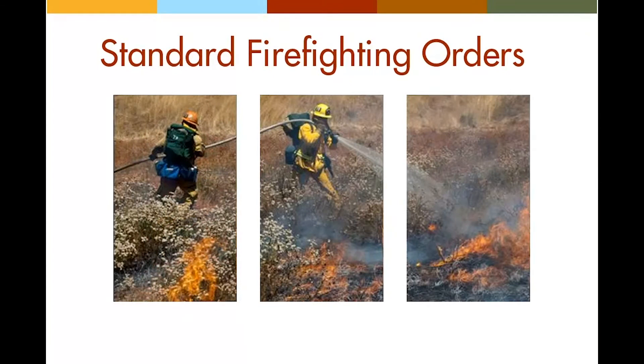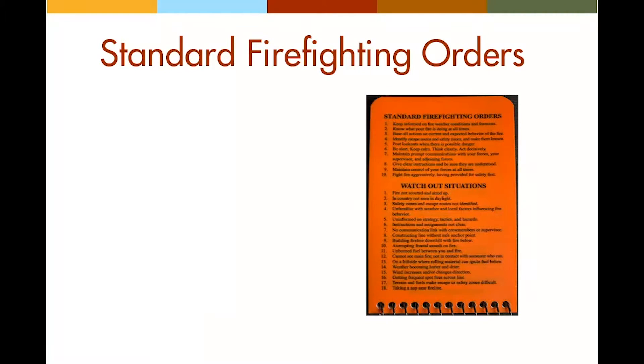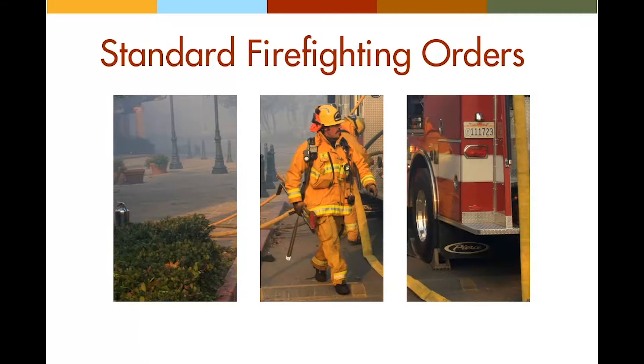The standard firefighting orders are essential steps for making sound fire ground decisions and are essential elements in the engine boss's toolkit. The fire orders are listed on the back cover of the IRPG for quick reference. Each order identifies specific actions which, when acted upon, result in safe, effective, and efficient fire ground activities. You should have more than a passing familiarity with the fire orders — they are not 10 things to memorize, they are 10 things to do.